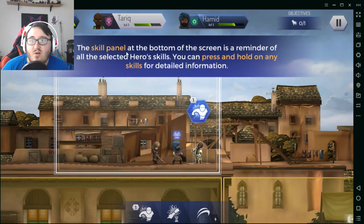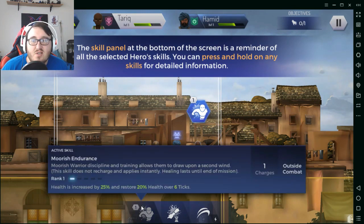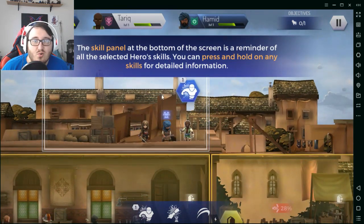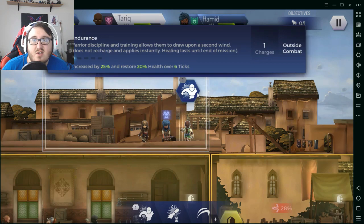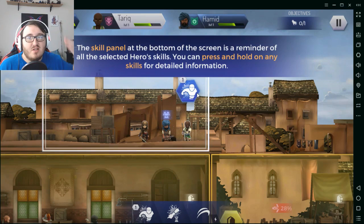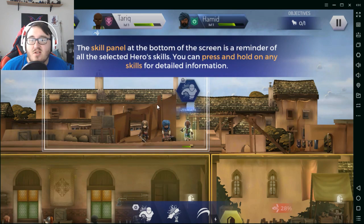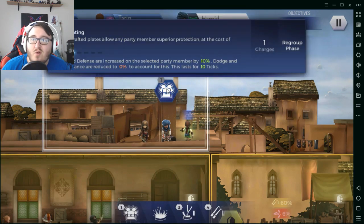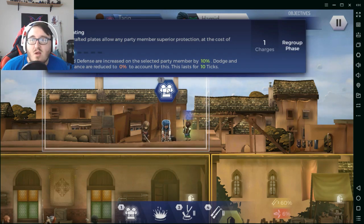The skill panel at the bottom of the screen shows all the selected hero's skills. You can press and hold on any skill for detailed information. Your character has their own general stats. This one here — 'Second Wind' — draws upon discipline and training: the skill does not recharge, applies instantly, healing lasts until end of mission, health is increased by 20 to 25, and restores 20 health over six ticks — basically every time you do an action. I'm going to use this on Tariq since he needs to heal.